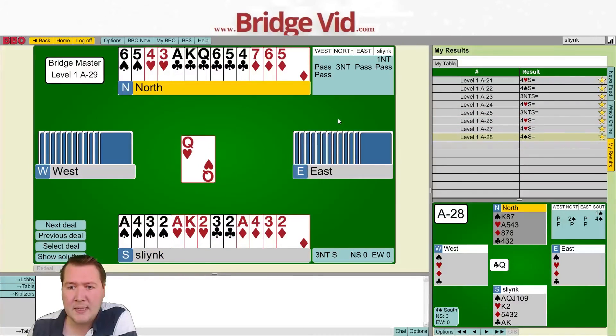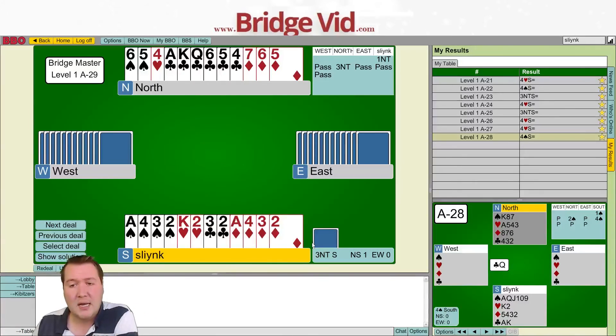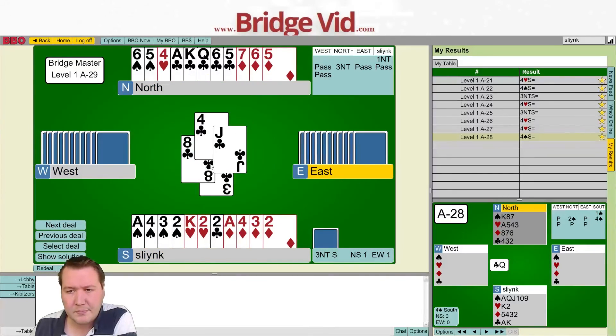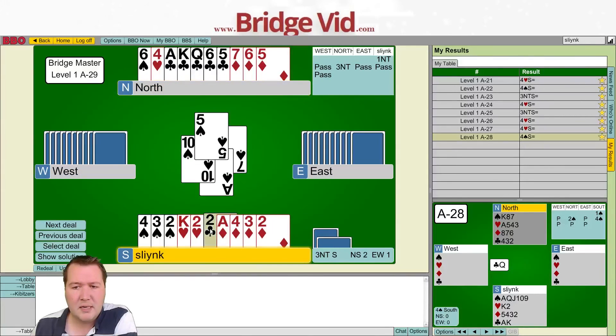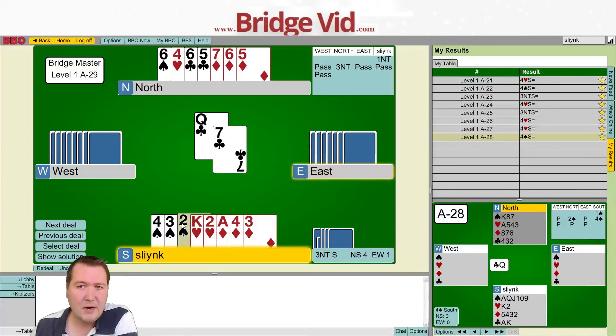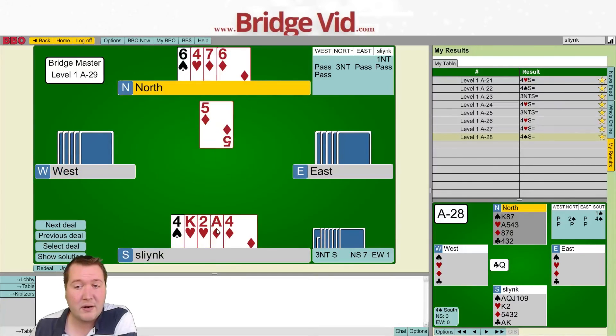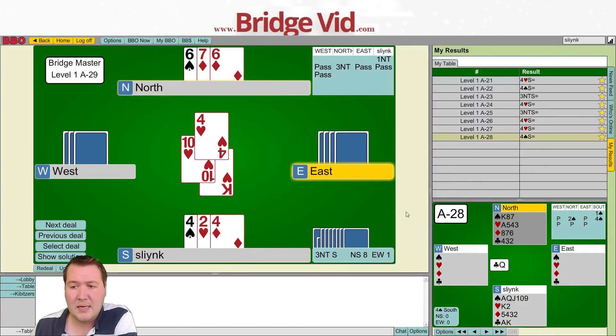Hand 29: we get a heart lead. We have a spade winner, two hearts, three clubs is six, a diamond is seven, and the opponents have tapped my safest suit. I don't want to duck — I've got only one stopper in the other suits. If clubs break three-two I get six clubs, two hearts, a spade and a diamond for ten; I only need nine tricks. But I can protect against clubs being four-one by ducking a round of clubs. When they return a spade, I go up with the ace of clubs and all my clubs are winners even with a four-one split. If I'd cashed ace-king-queen of clubs first I couldn't get back, so I ducked the first round to protect against the four-one split.